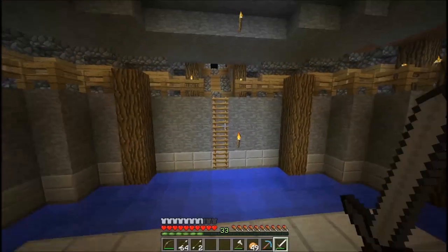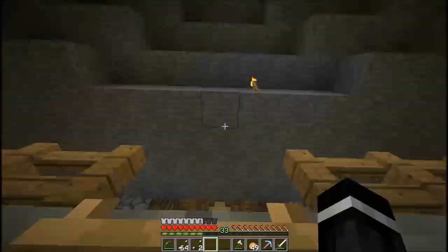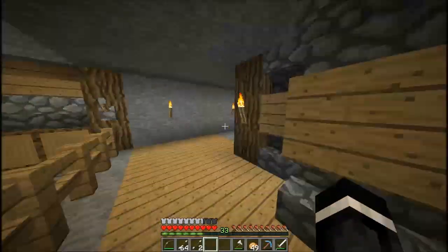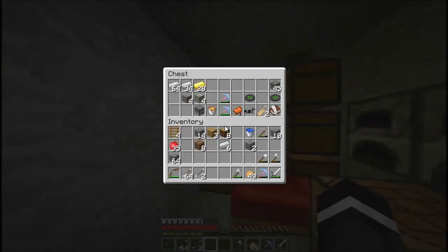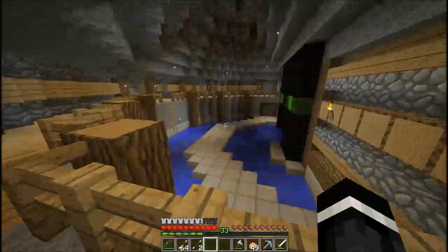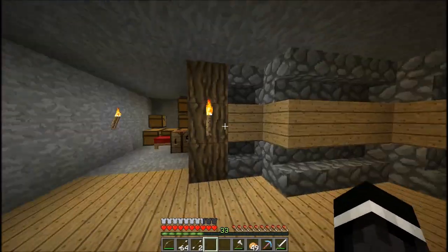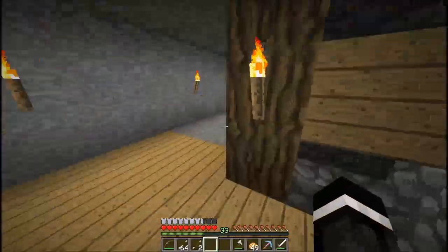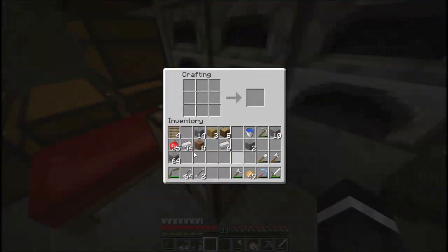I don't even have an anvil. I guess we're going to go ahead and build an anvil then. I'm pretty sure it's 31 levels we need to rename the pick. There's a zombie in here? I'm pretty sure mobs can't spawn anywhere in here, but I might be wrong. We're going to go ahead and rename our pick.